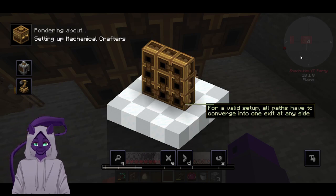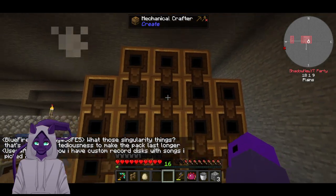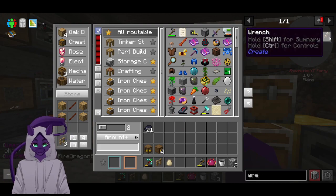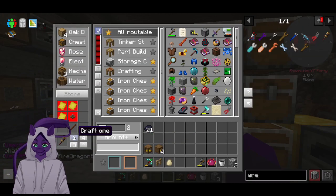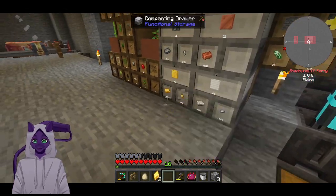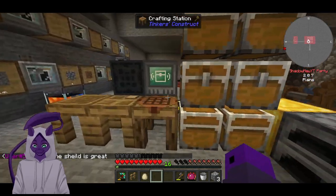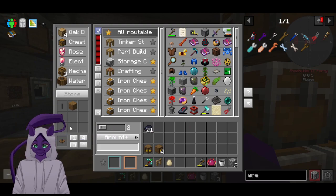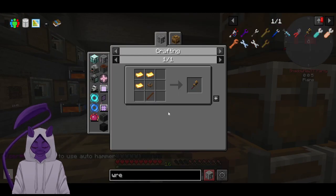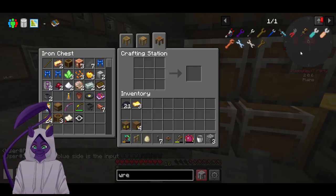For a valid setup, all paths have to converge into one exit at any side. Oh. Oh. Where's all the ink at? I got all the ink still. You do your thing. Recipe, make. Recipe, make. Recipe, make. Recipe, to fit the exact way I want it to. Not there. Perfect, made the wrench.